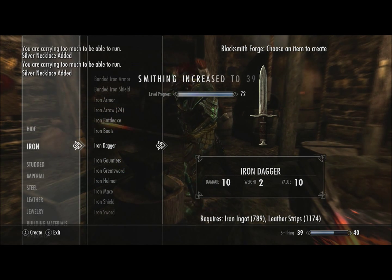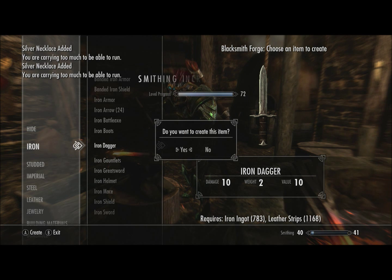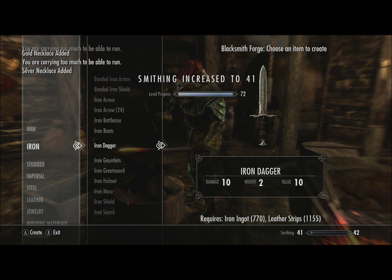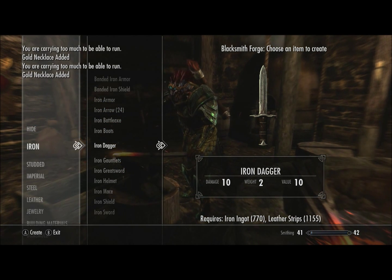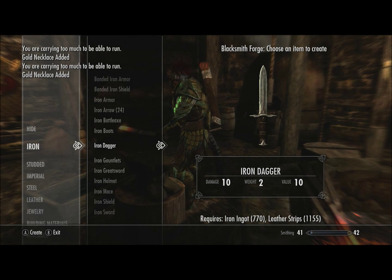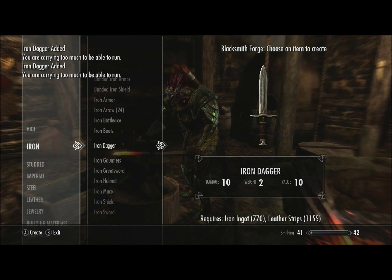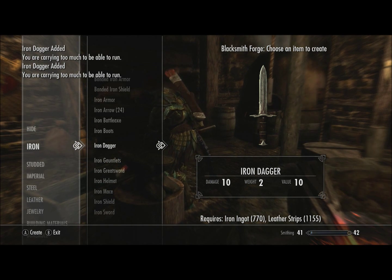Let's go back to iron daggers and see how many it takes to complete an entire level. We're here at level 40. It took us 14 daggers to get from level 40 to level 41, as opposed to level 15 to 16 where it only took eight daggers. So you can see it's taking considerably more daggers per level. I don't really suggest continuing to make iron daggers. They're attractive because of the minimal requirements - iron ingots and leather strips are two of the most common resources - but it's going to take you much longer.